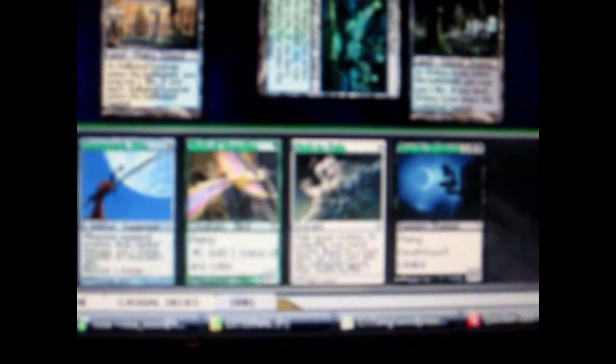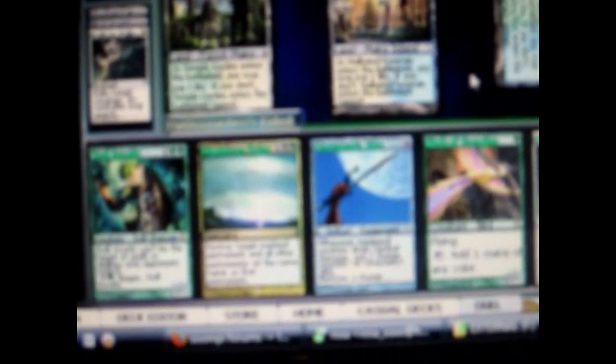I get my land and I'm not going to pay 2 life. I use my planeswalker to draw a card. This turn I'm going to cast an equipment artifact — I can use any mana to cast it. I'm going to equip my creature with it. My creature couldn't attack last turn because creatures can't attack the turn they're cast — they have to wait a turn unless they have haste. So I attack with this creature.